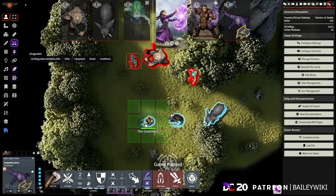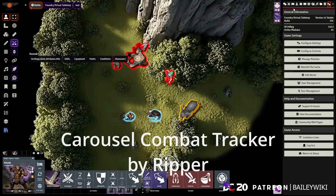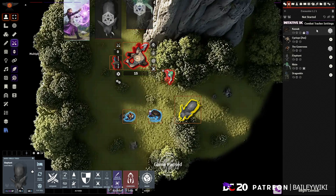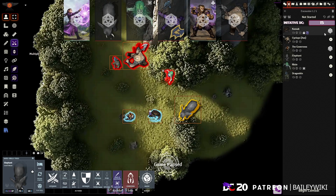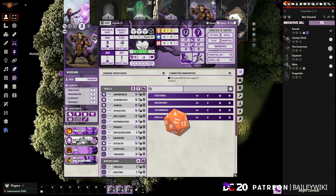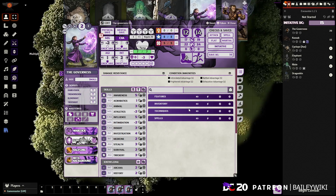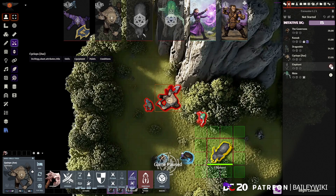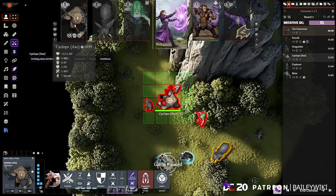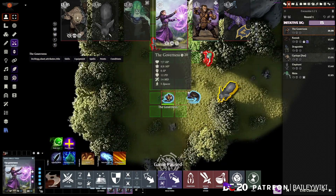Next is a module not built specifically for DC20. If I grab everybody and start combat, right-click to add them all, set a DC of 15, and roll for initiative — which is an attack roll in DC20 — when combat begins you can see all players lined up. This is another module from Ripper and it's a great way as a GM to quickly see who's next, check stats, mark tokens dead, or hide them.